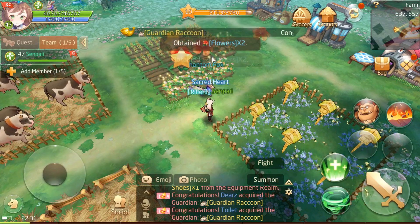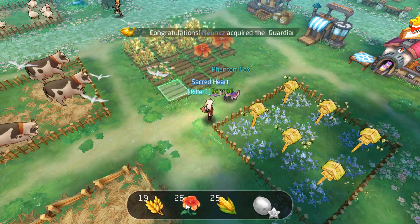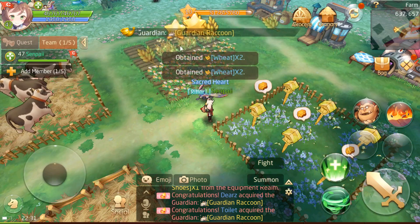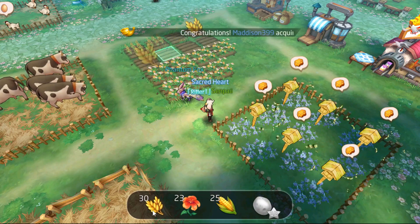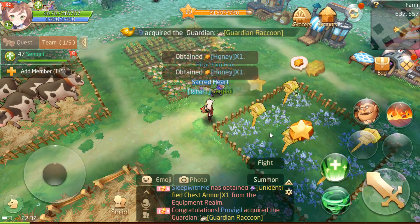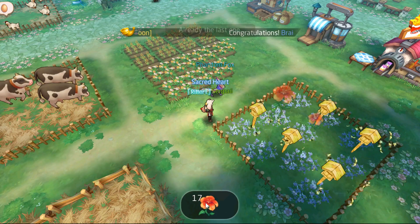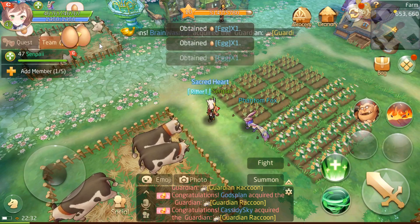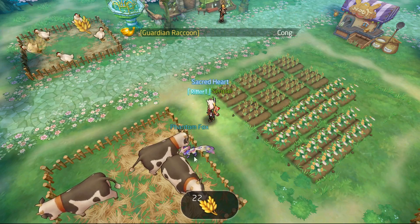Flowers first. Oh God, everything's happening at the same time. And we have one more request — that's good. Now the honey's ready too. And I think the chicken is as well. Let's grab the honey. Take the flowers. The eggs are ready too. And that request might leave us really close to level up.